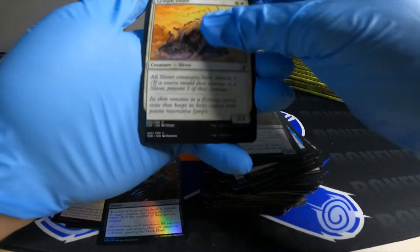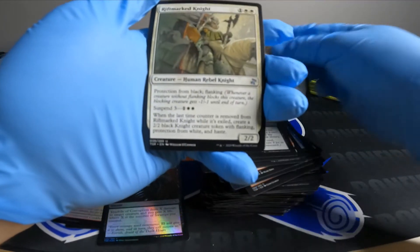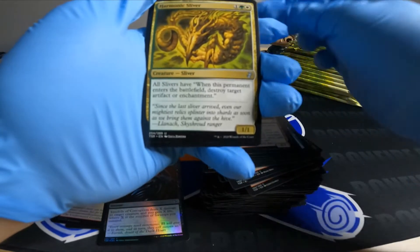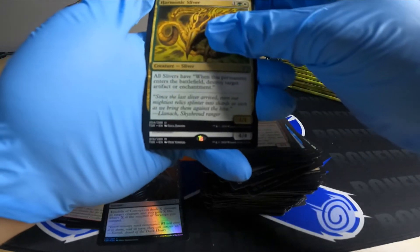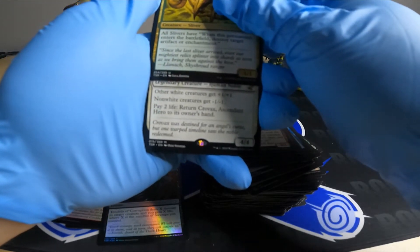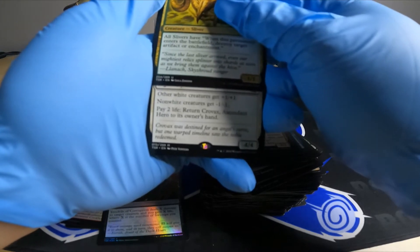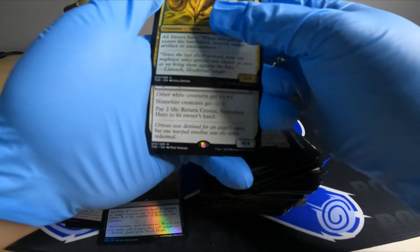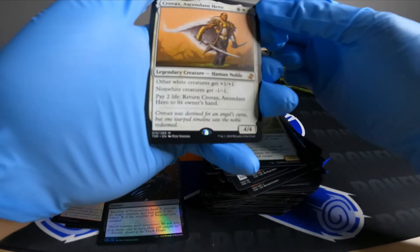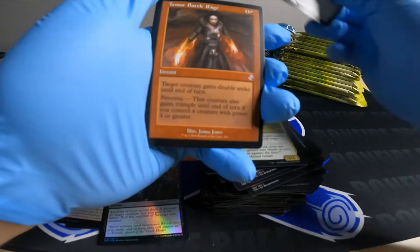A lot of slivers in the set. Got our next mythic — it's a 4/4. Other white creatures get plus one plus one; non-white creatures get minus one minus one. Pay two life, return to hand. Nice, pretty costly but we can work with that.